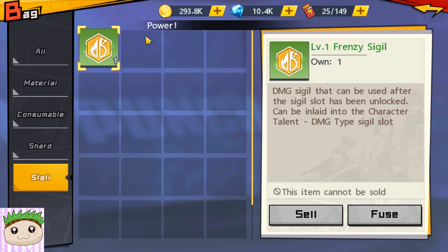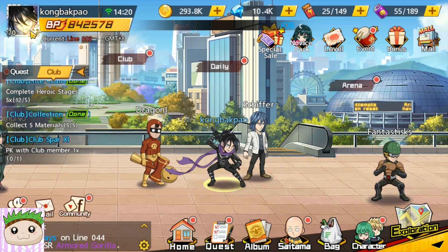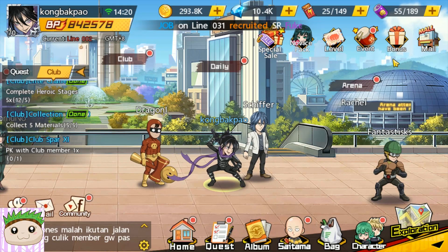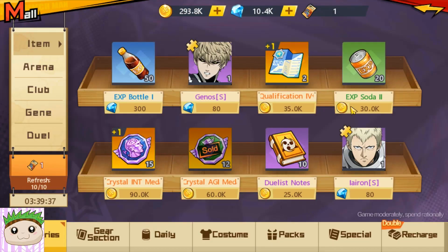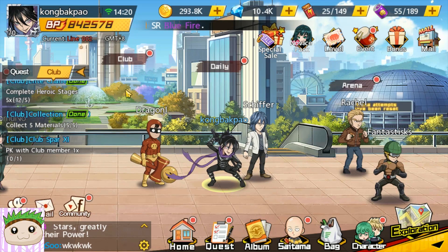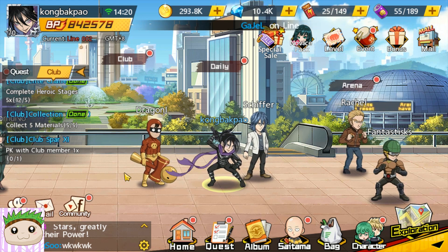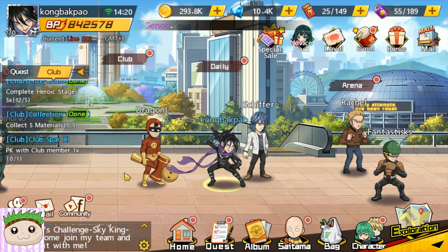So after you hit level 72, you can insert a sigil in the middle part of the talent tree to give special bonuses to your character. We'll talk more about this when I hit 72. There's also one more costume but it's pretty ugly, so I'm not sure who's going to buy it. Alright, that's all for the video today — if you have any questions, leave them down below and I'll reply in the next video. See you, bye!